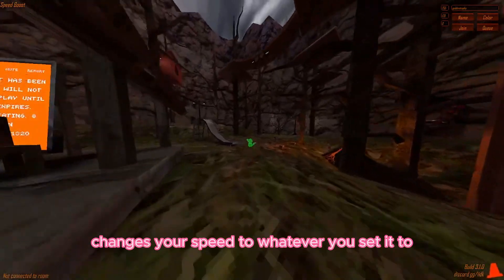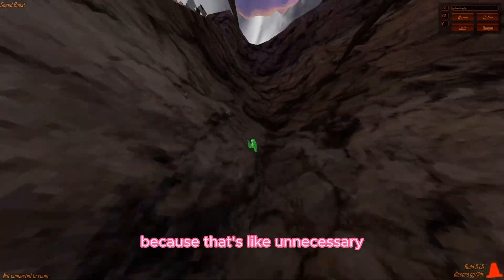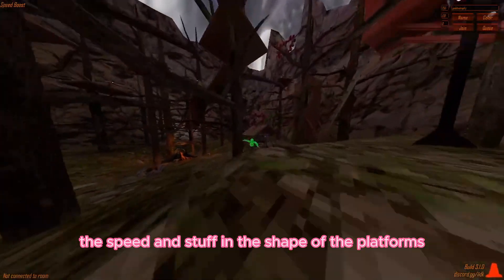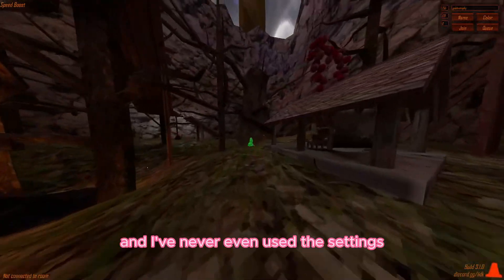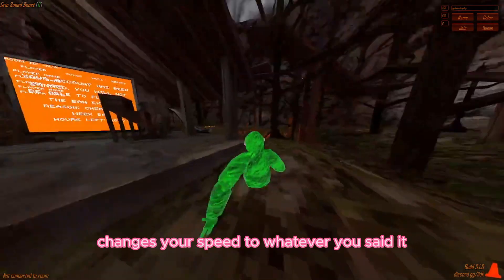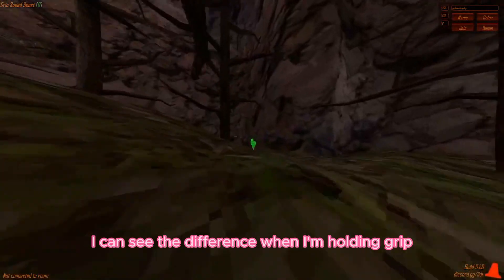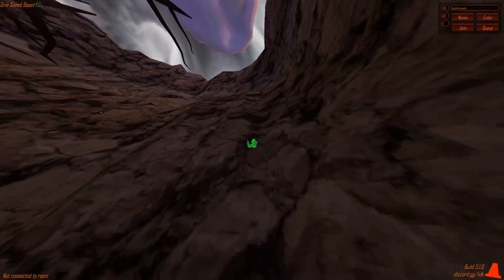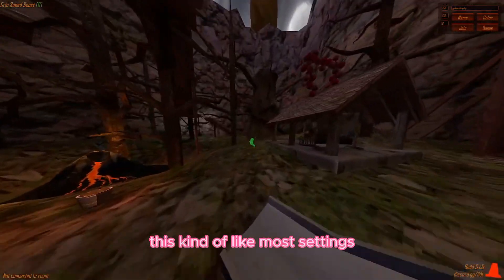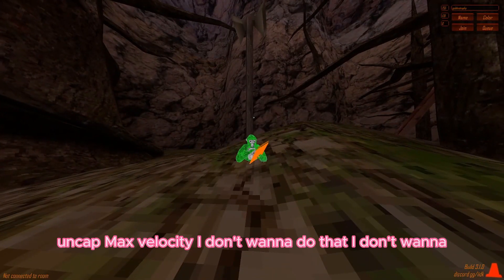Speed boost is kind of like the movement settings - you can change it from the settings, but I've never even used the settings in my life. Grip speed boost - changes your speed to whatever when holding grip, you can see the difference when holding versus not. Uncapped max velocity - just makes you go as fast as you desire.